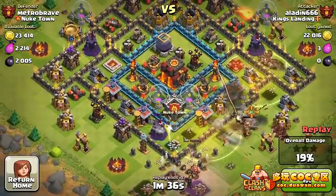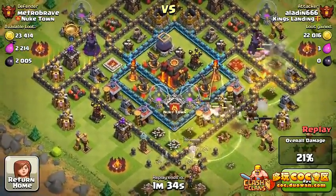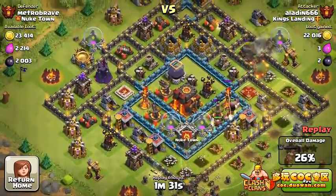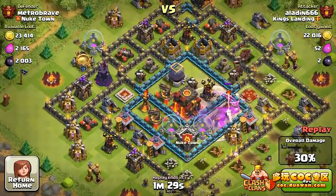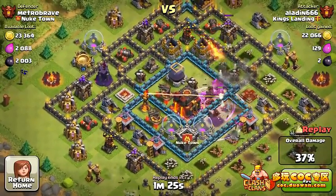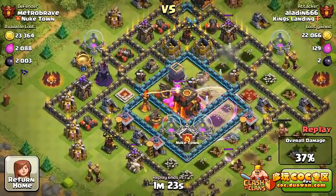We're gonna attack from the bottom right-hand side and we're gonna have two groups of Hog Riders go around. There's a giant bomb — I believe a fully upgraded level 4 giant bomb — and the Hog Riders were just too fast for that bomb to even hit them. Now they're towards the center, so that's good.